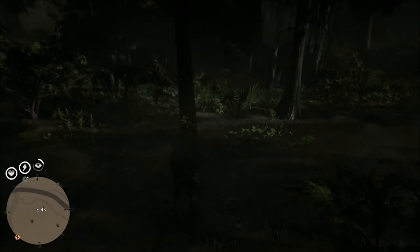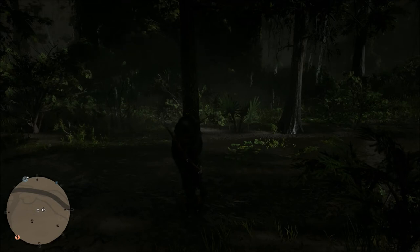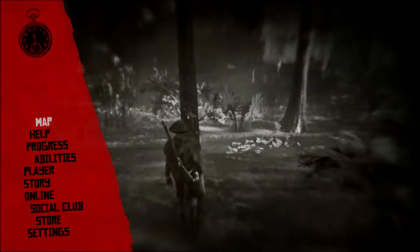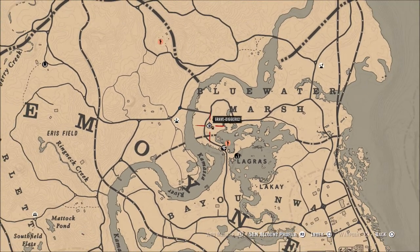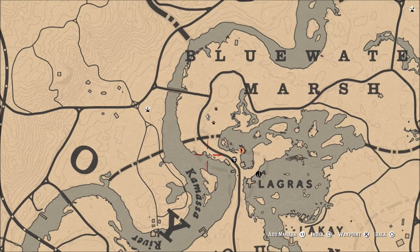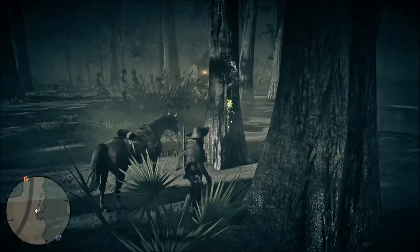The next place we're going is just right down the road once again from where we just were, as you can see on the map, and there will be another plant there as well. Then we'll have one more spot to go to get all five. It's going to be a little bit further away — you'll have to go down the road just a bit to what's almost like a little side island, a piece of land that kind of sticks out into the water, and that is where the last plant is located.